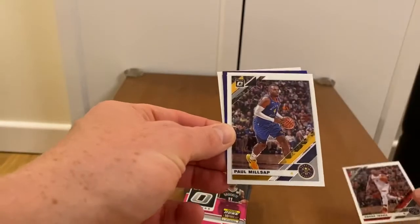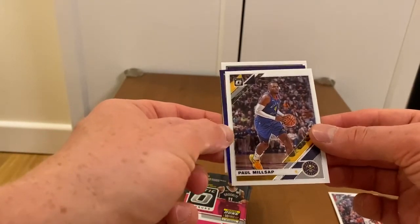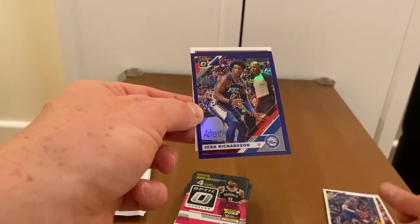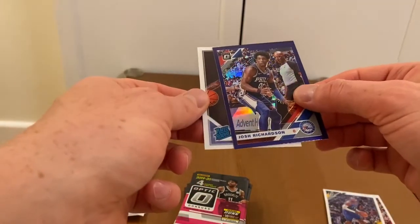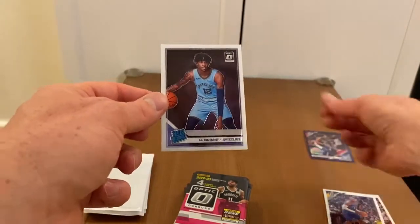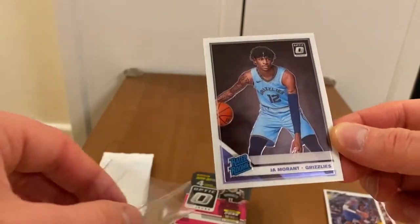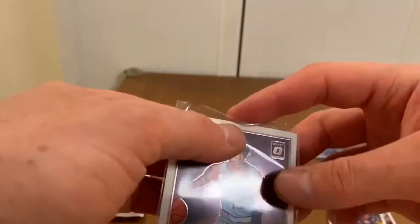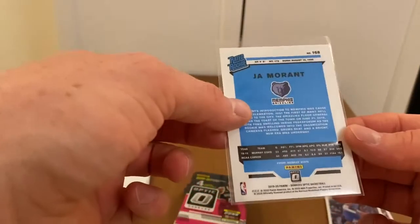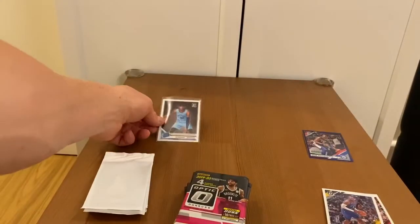Okay, we have a purple parallel — Paul Millsap and Josh Richardson. And the first rookie is Ja! Ladies and gentlemen, first pack, first Ja card. Cool, nice, very happy with it!